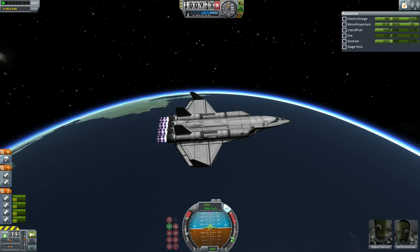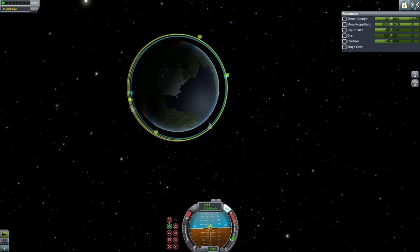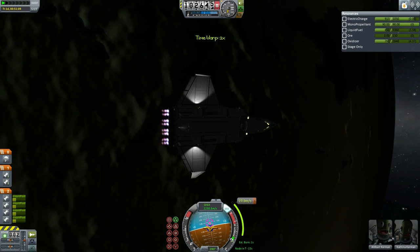This is destined to dock at the station, then refuel somewhat, and then move on to Minmus, which is the target for this mission. Here we go in a phasing orbit, and after a day's wait in orbit it is able to rendezvous with the station. There is the rendezvous path, and this is the rendezvous burn.